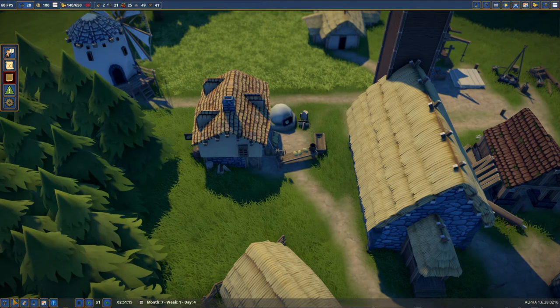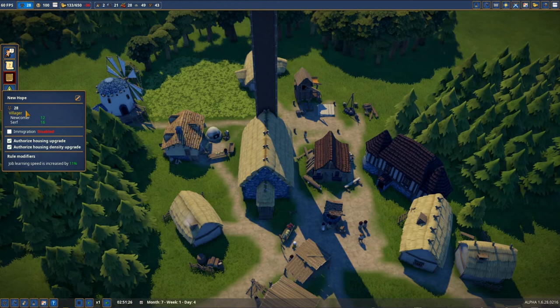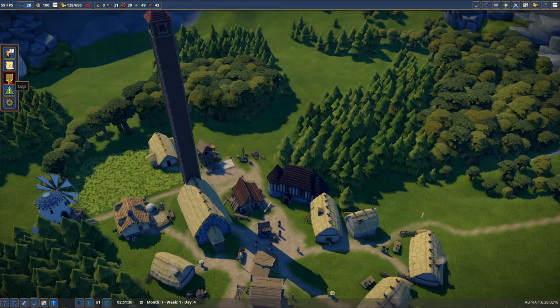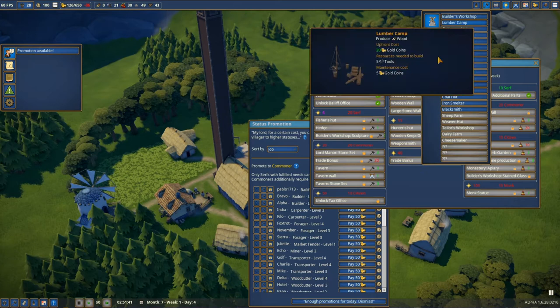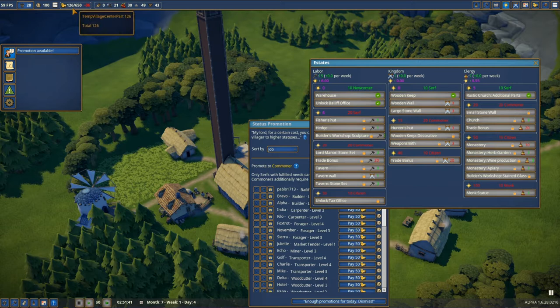Let's assign new villagers and double check how many unemployed we have — we have two unemployed villagers. I changed the immigration to disabled; maybe I'll enable it right now so we might get some more people. Today for sure we're gonna try to go for the iron. In the states and buildings, what can we unlock? We got the sheep farm but we're gonna need one commoner, which means we need to advance today, and we'll also need 20 serfs which costs extra money.